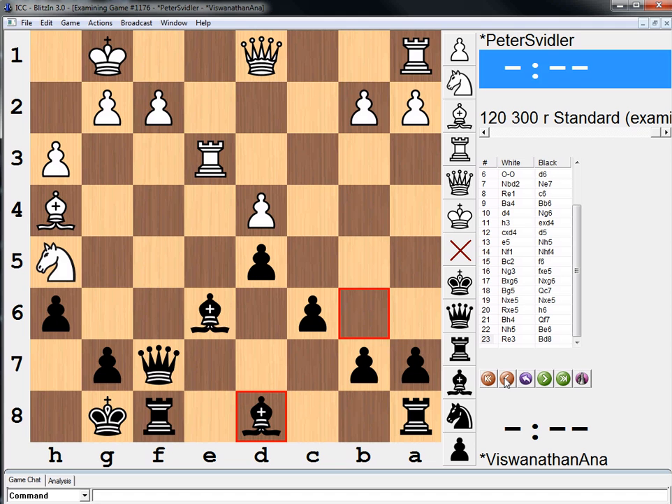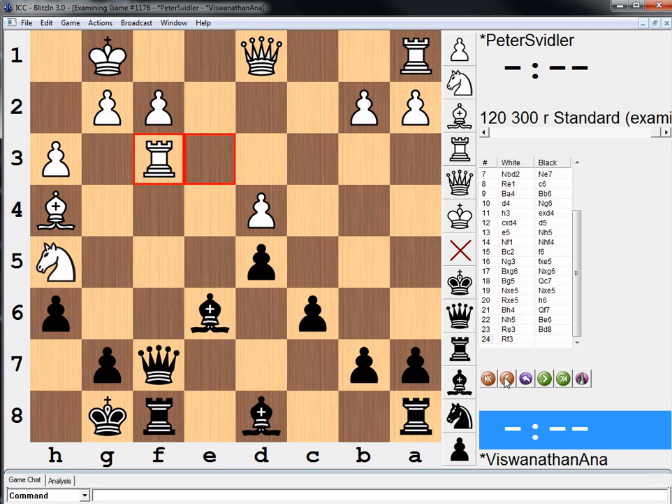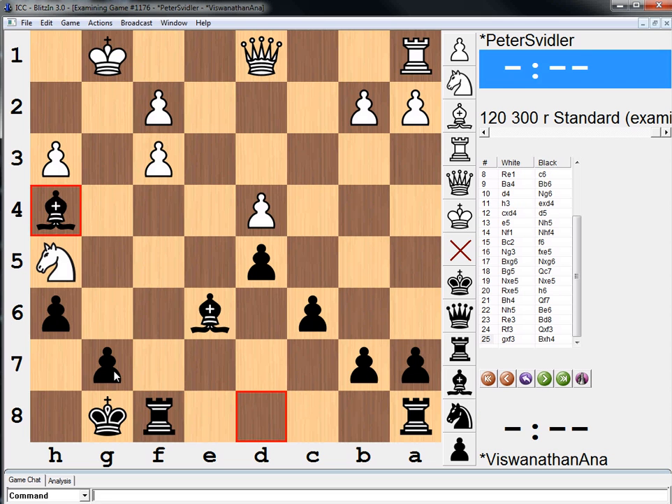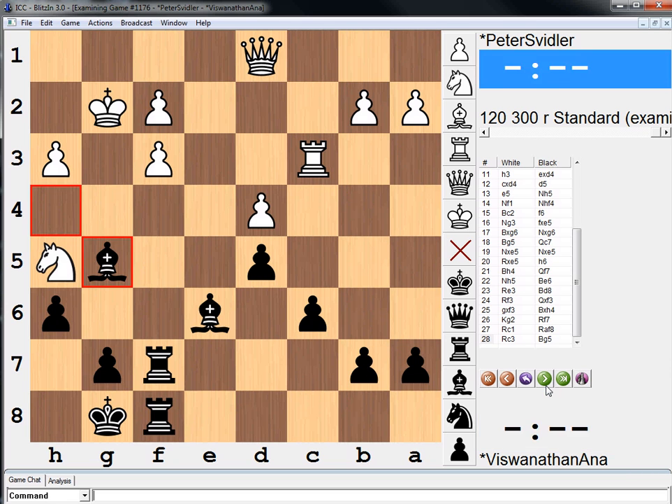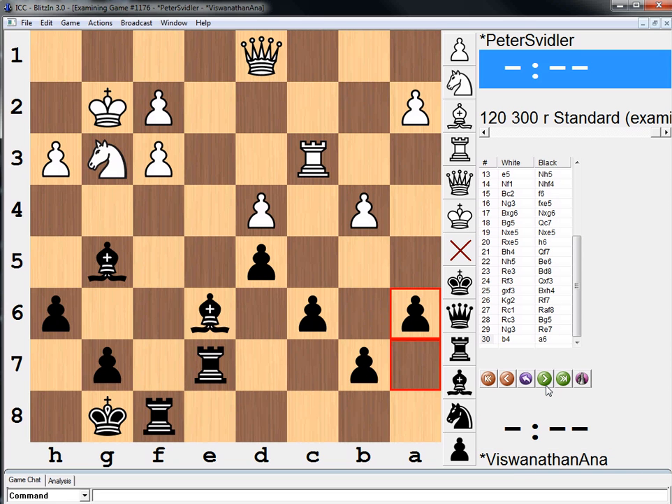Rook e3, bishop d8 wanting to trade bishops, and now rook f3 is played. The idea is if queen takes knight, rook takes rook. And now Anand did something that may have surprised most people — he certainly wasn't forced to do what he did. He could simply play a move like queen to e8 or something like that. But instead, he sacrificed his queen. The compensation is a rook and bishop for a queen, but also these pawns are pretty bad, and we have the two bishops. Two bishops work quite well together. And as you're going to see, black was able to hold this game relatively easily.